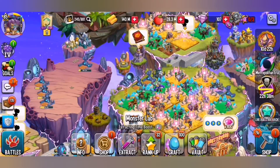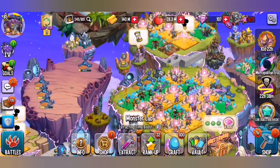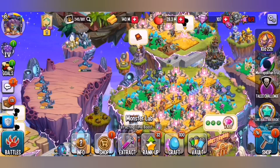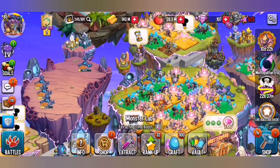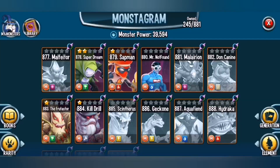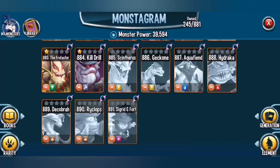At the start of the era we didn't have any good monsters — the only good one was Most Fatal, then Geckon got released and so on. I'll give you a guide on what monsters you should invest in from the metropolitan monsters released so far. In the metro section we have: Most Fatal, Super Dream, Sap Man, Mr. Not Found, Malaria On, Donk9, Taster, Kill Drill, Sinterus, Geckon, Aquafiend, Hydraka, Decobra, Ryklops, Second, and Force.